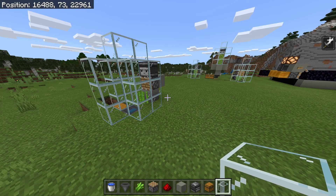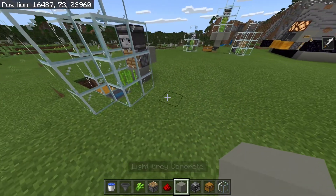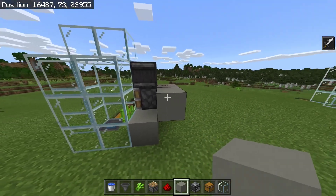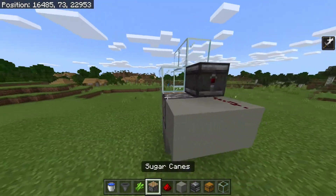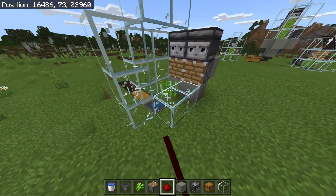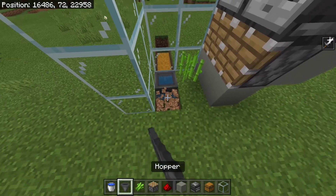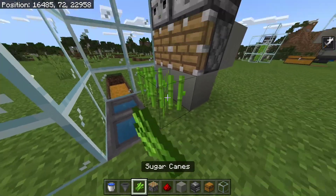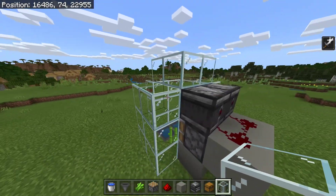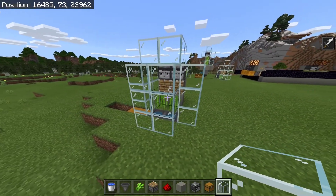If you did want to build multiple of this farm next to each other in a long row, all you'd need to do is repeat this for the amount of total sugarcane farms you would like. So we're just going to basically repeat this entire thing over here — place the piston here, observer here, redstone dust here. Make sure to just break this glass and extend it for the amount of blocks that you're going to be building this farm for. Pop in a hopper, water bucket, sugarcane, and then we can just block this entire section off and the farm should be working. As I said, you can extend this for as many blocks as you want and it should work fine.